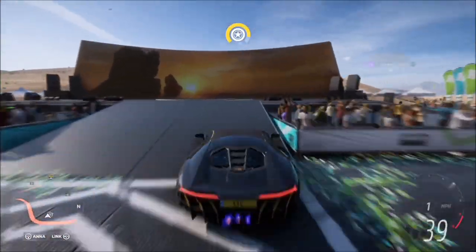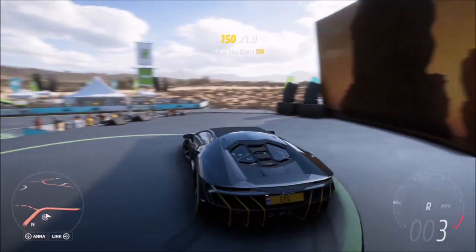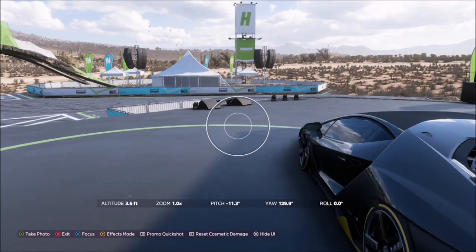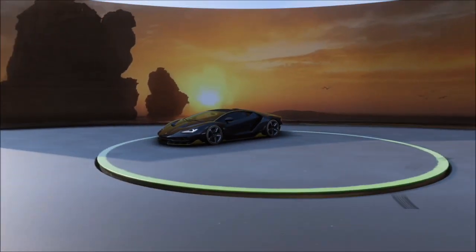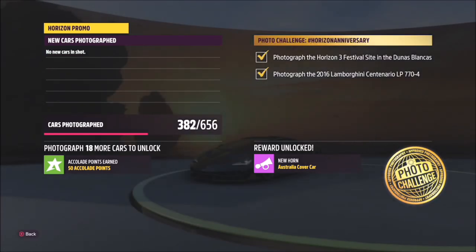Somewhere around here — it doesn't have to be on the podium, it can just be in the general region, but I always take it on the podium for these ones. Once you take the photo, it'll pop up with two tick boxes: one saying you've taken the photo in the correct location, and one saying you've used the correct car.